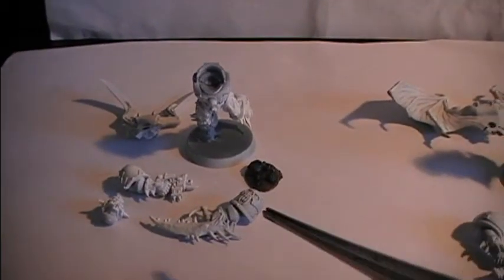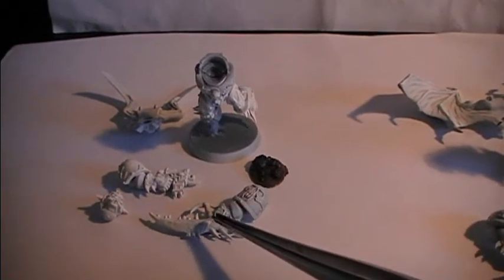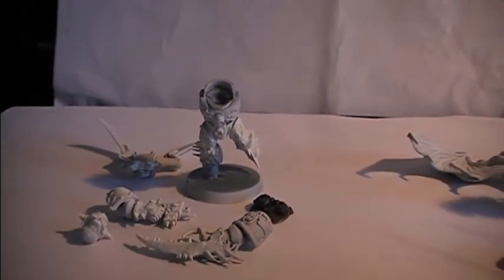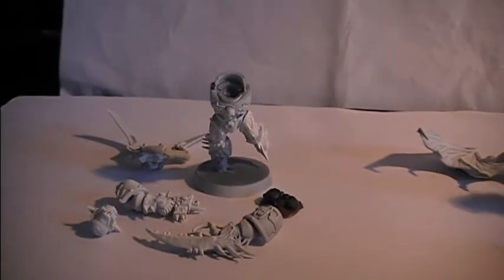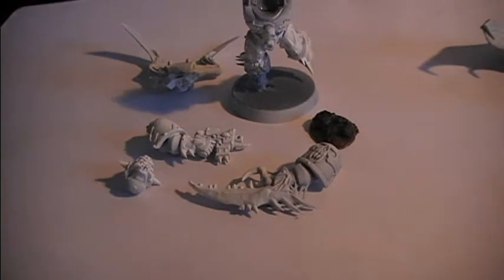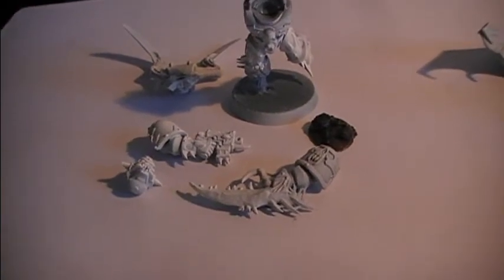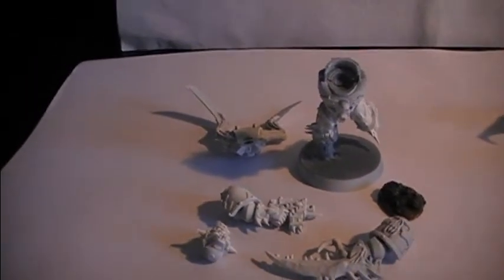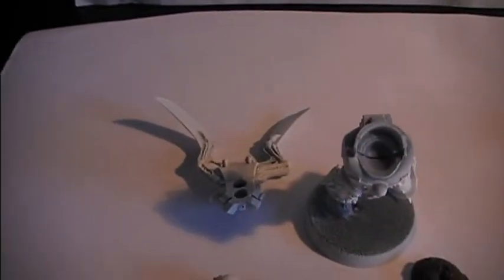As you can see here, I have a possessed arm and possessed legs. The upper body is from a regular Chaos Space Marine box. His right arm is from the new Chaos Raptors box, and the head is also from the Possessed kit, together with the backpack as you can see here.